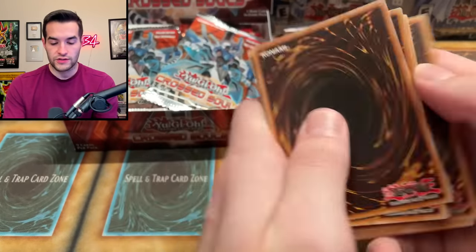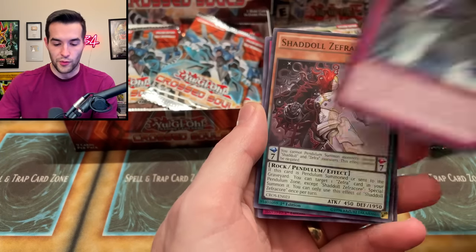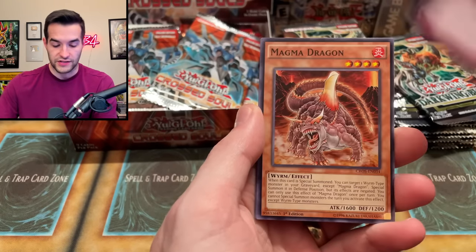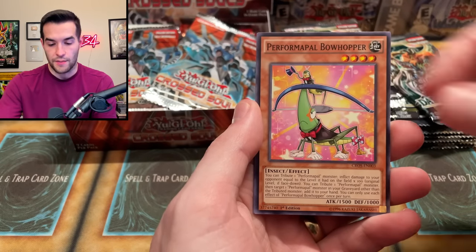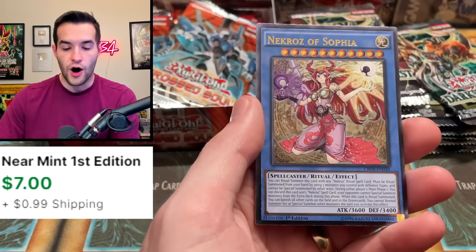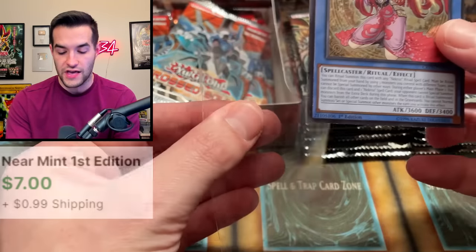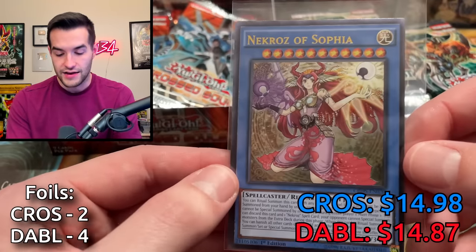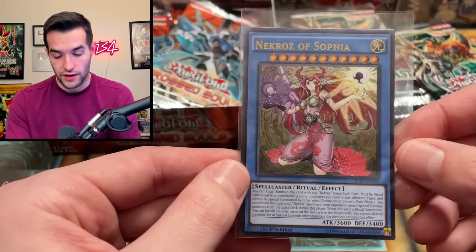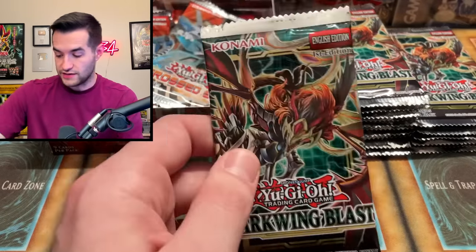We're gonna need something, Cross Souls. An ultimate rare — Necroz of Sophia! That's a first edition ultimate rare. You'd love to see that if you're a Necroz player. I don't know if it was actually in the deck or not, but it is a Necroz card obviously because it says it on the card. You guys know I'm a professional when it comes to what was played in the meta a long time ago.